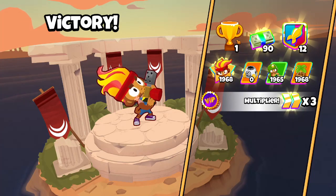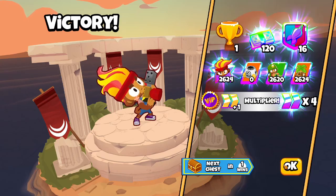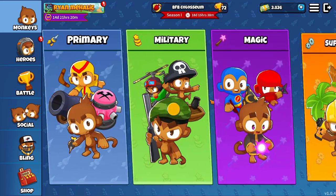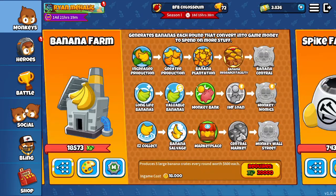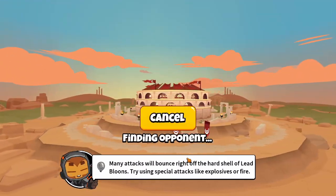Oh, we actually didn't get into the next Spike Factory experience — I forgot we had the tower. It's okay. How close are we to the farm? We're 1,500 off the big farm. We'll hop in again.